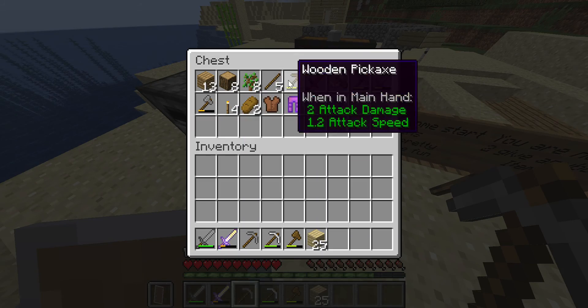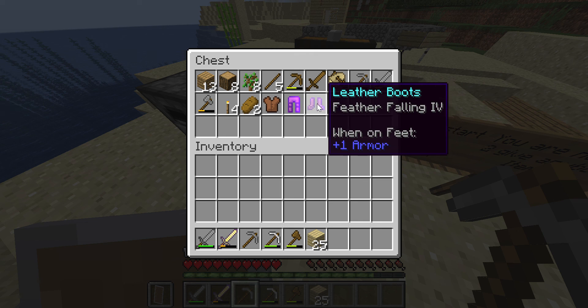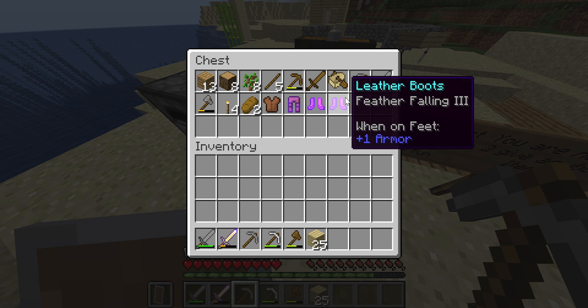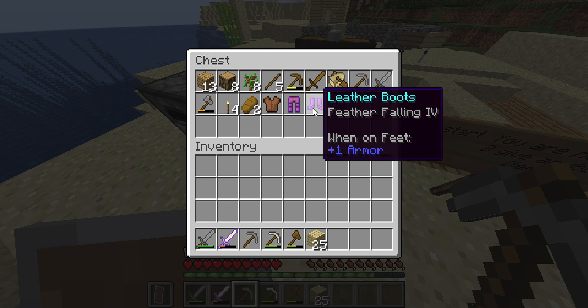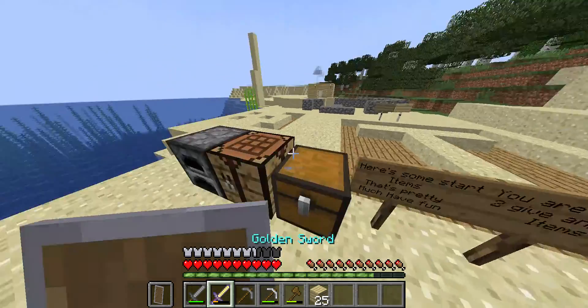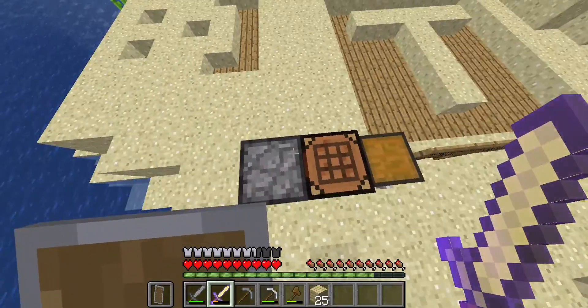There are some items in here that you can look through. I got you this pretty good armor — it's all leather though. I don't know why I have two boots. These two have Feather Falling, this one is Curse of Vanishing. And yeah, you've got the crafting table.